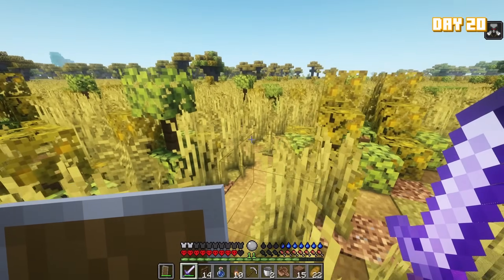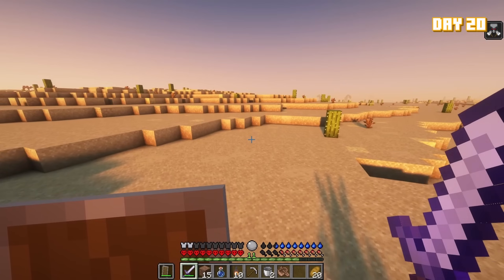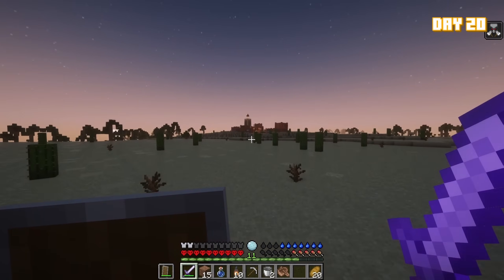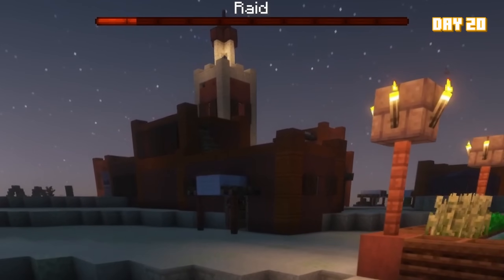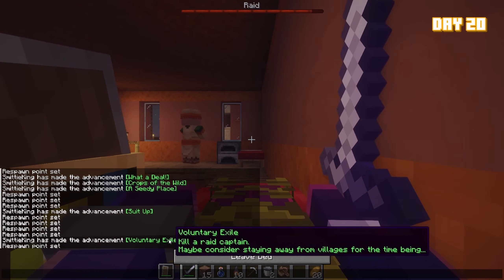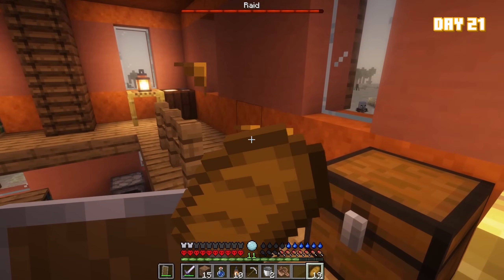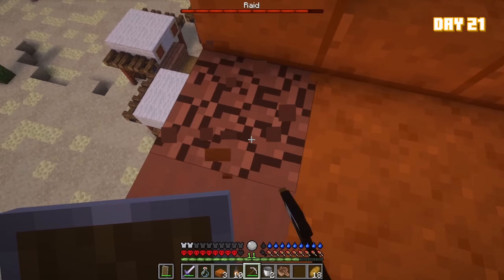About halfway there, I realized I had forgotten to bring a bed — so I had to race to reach the desert village before sunset. As I neared the village just in time, I had forgotten one other very important thing: I had brought an omen, which triggered a raid. I didn't even know that was a feature. While under attack from crossbow fire, I climbed to the top of the tower and decided the best thing I could do was rob the village of all their terracotta.